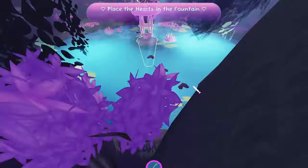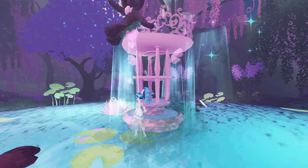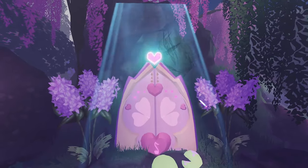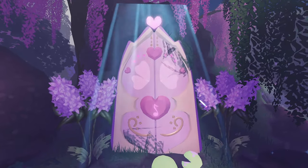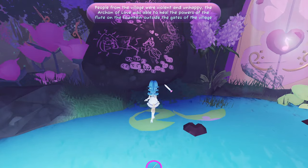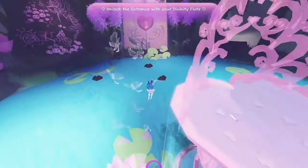This thing is glowing, so this is where we're supposed to head. The fountain's back on — we really are restoring the realm! The screen is shaking — this is so cool! There's some lore text but it goes by really fast. Then we need to unlock the entrance with the divinity flute. We enchanted it, now we unlock the door — it's like Wind Waker. It's a mini-game where you press keys, and it worked!